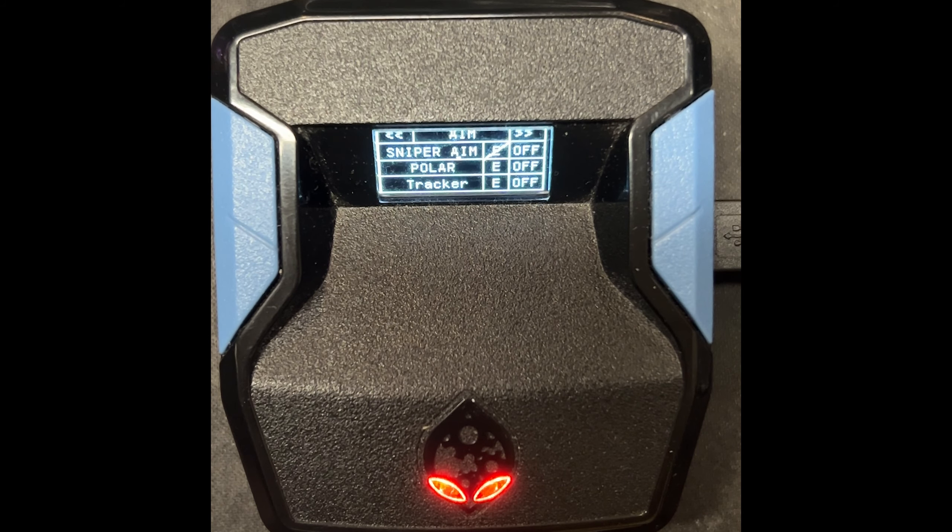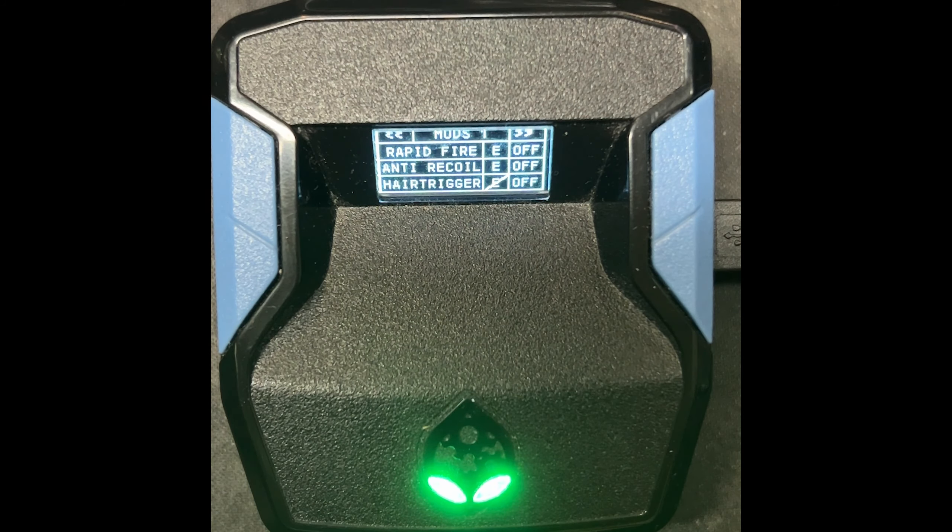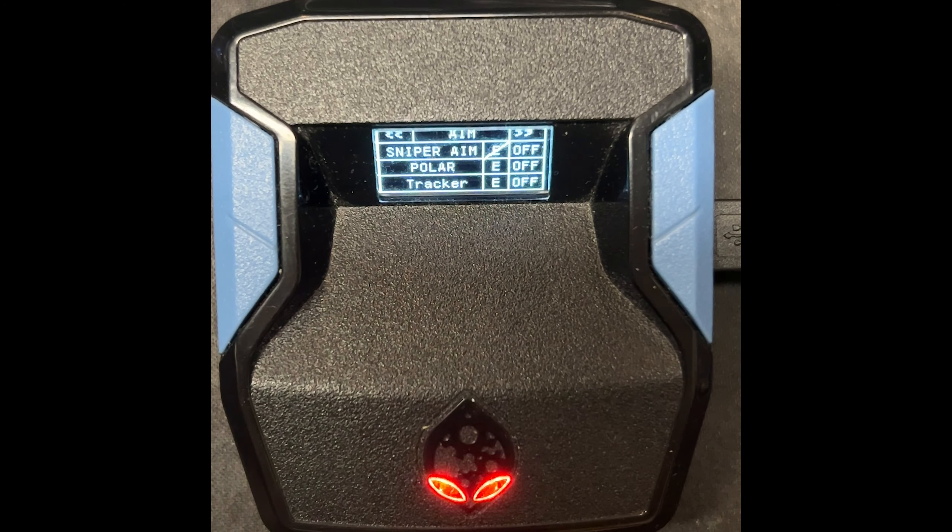To enter the script, you're going to hold L3 and R3 — your two left and right sticks pressed down together — and you will see the script menu. You can use the left stick to move the cursor. At the top you'll see the mod you're on, which is Aim Assist. Press X or A to go to the mods. You can see Rapid Fire, Recoil, Hair Triggers, Mod 2, Mod 3, and other mods.